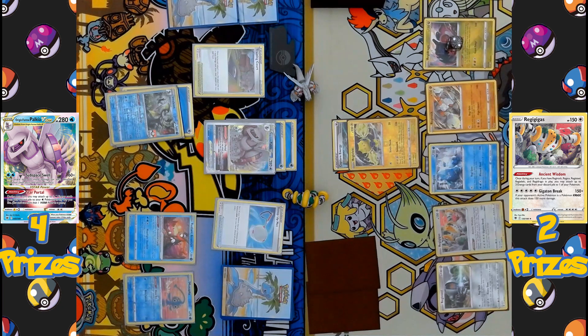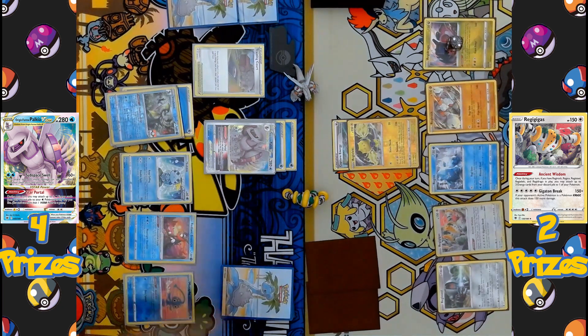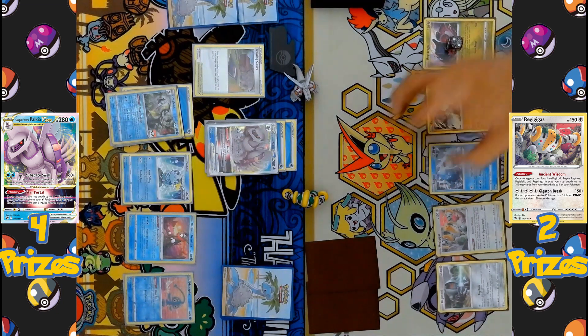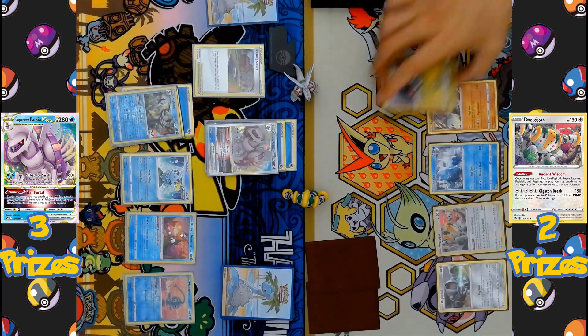The Scoop-Up Net picks up the Quick Shooting Inteleon back into the hand, and Sobble comes back down to start using Shady Dealings on the following turn. The attack Sub-Space Swell is declared, taking a KO on Regieleki — that's three prizes taken by the Palkia side.